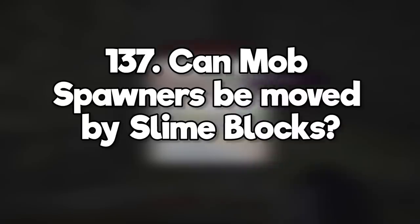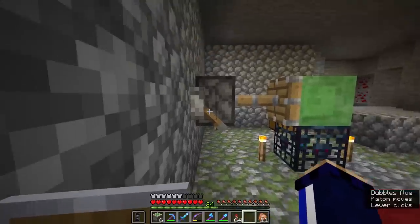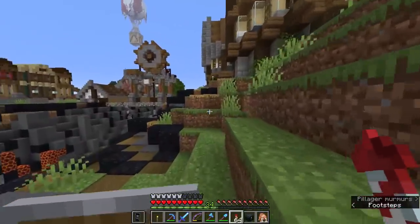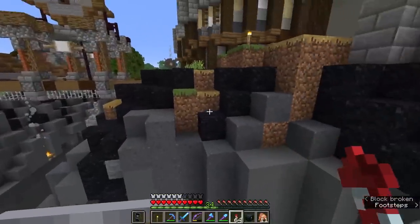Can mob spawners be moved using slime blocks? No, mob spawners cannot be moved by anything in default Minecraft. Does Minecraft have any official lore? Aside from the end poem, there is no in-game lore. Apparently Mojang has some sort of internal lore, but they like players to make up their own theories.